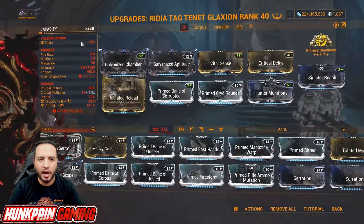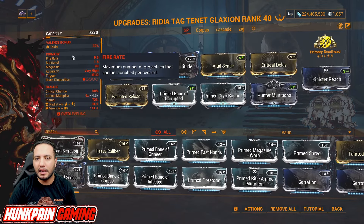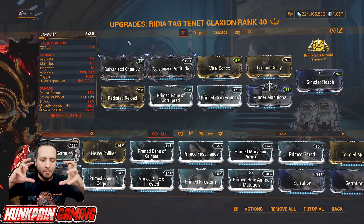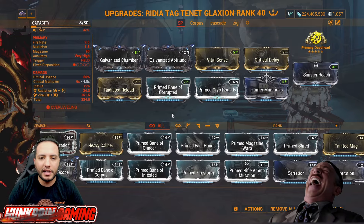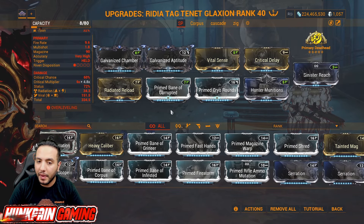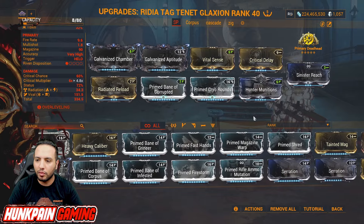Now, the Tana Teglaxion. First thing you need to know: my Glaxion Progenitor is running Toxin, and the weapon comes with Cold — it automatically combines, creating Viral. You need to understand what you really want. The mods: Galvanized Chamber, Galvanized Aptitude, Vital Sense, Critical Delay, Primed Reload, Primed Bane of Corrupted, Primed Cryo Rounds, and Hunter Munitions.